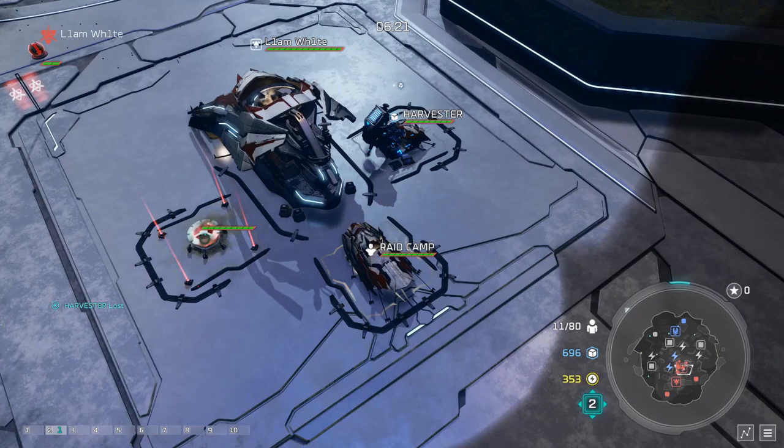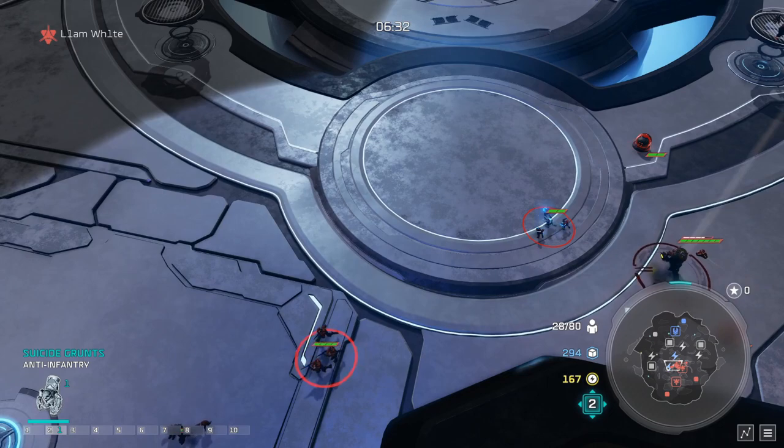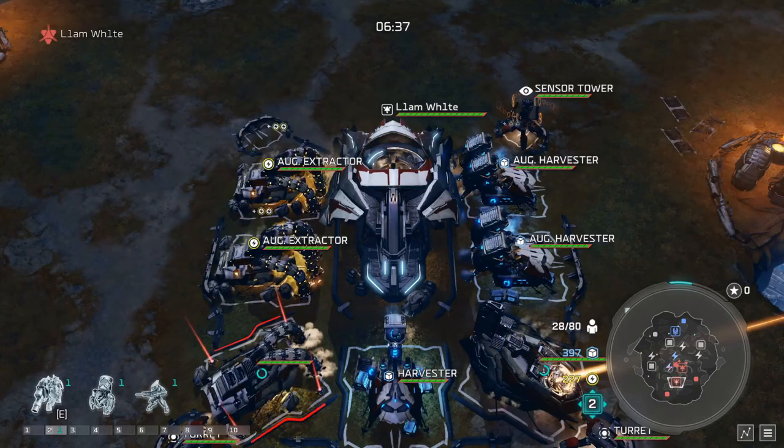Now the push is over, we're immediately going to swap to a third generator because we have a little downtime. He lost a lot of units and his Spartan. Most players, if that happens to them, won't be pushing for the next two or three minutes at least, so you have a chance to pull your eco back and get some units out. The third gen will just help us.